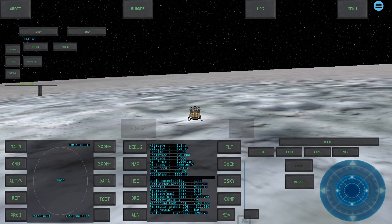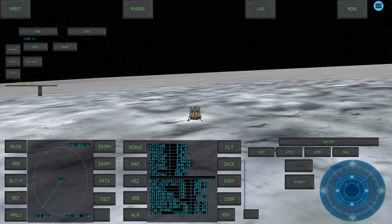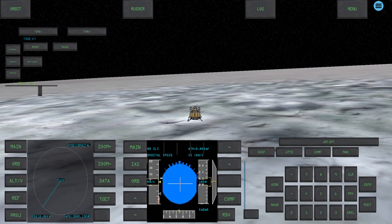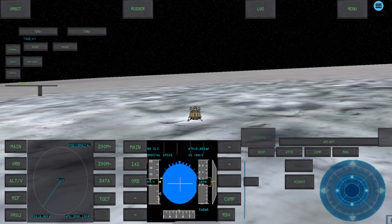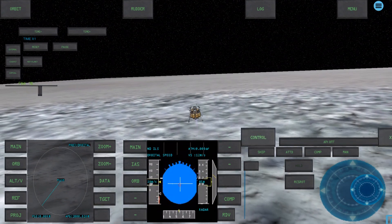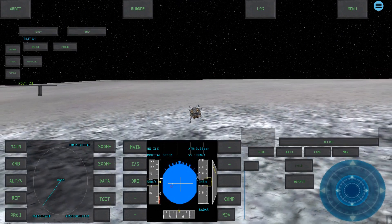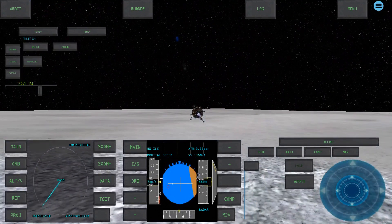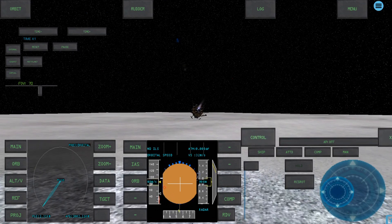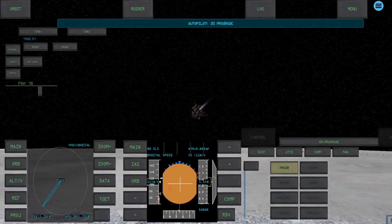You can definitely buy this if you're interested, but if you're looking for a space sim on PC, go get Orbiter 2016 first because it is free. If you're still interested, check out their website — they have a lot of stuff on scripting. It's rough around the edges, but the developers are clearly well-meaning. One warning: if you buy the mobile versions, there's a note about extra missions like Apollo 13 that can only be unlocked by giving the game a good review — but you don't need to give it a good review. You can give it a bad review and still unlock those missions.